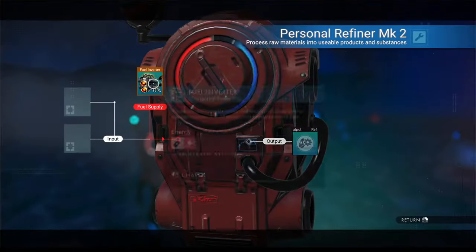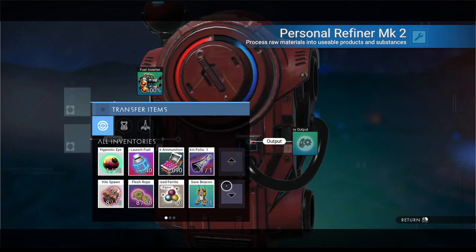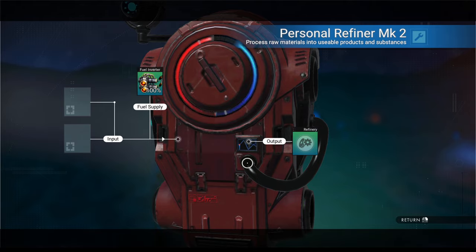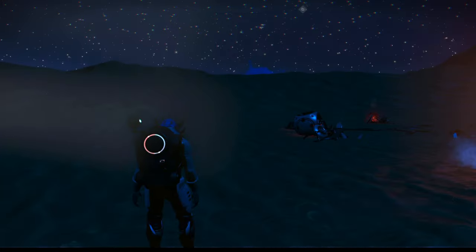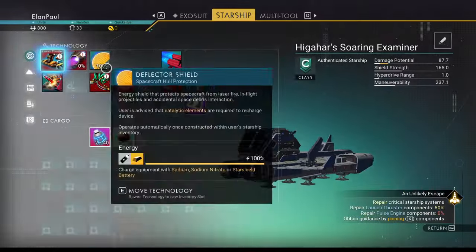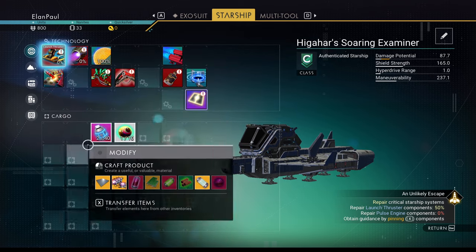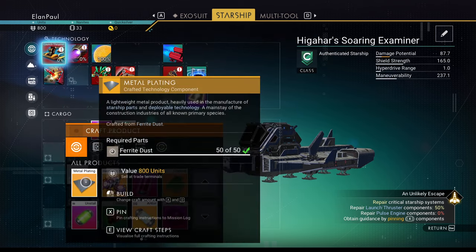Use the low atmosphere to your advantage. Switch back to the mining beam — that should be the last time you have to use your guns. Back at the ship, let's start fixing things. First we can install what we've made. Let's charge it up with some condensed carbon. Now let's get started on the ship repairs.